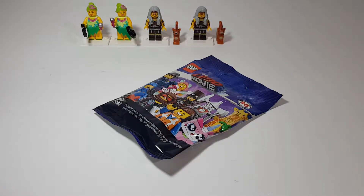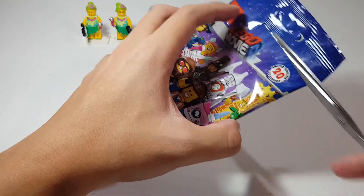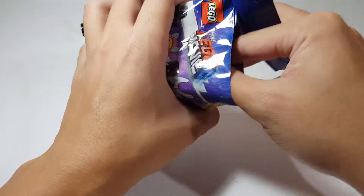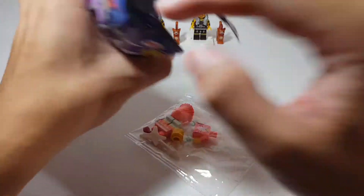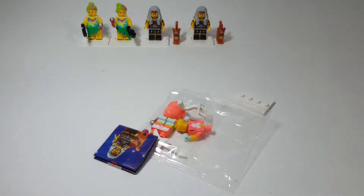Here's pack number five. I really hope I get something different. Out of all the minifigure series I've gotten so far, this is perhaps my worst rate — two for four, that's really horrible. And we got the cat singing girl! All right, that's something new. So we are now three for five — not too bad.